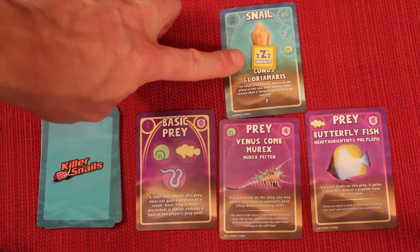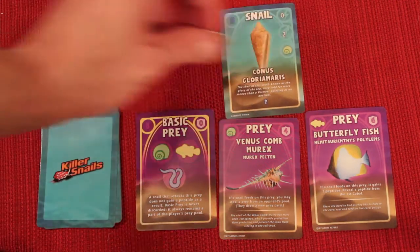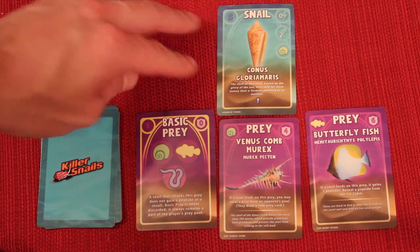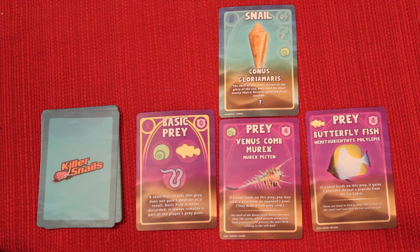If a snail is hibernating, you can discard any one card into your discard pile to remove the hibernation token — the snail is then unfed and can feed again. If it still hasn't fed by the end of the round, it'll stay alive but get a hibernation token again. It's just a way of keeping it alive and giving it a chance to feed.